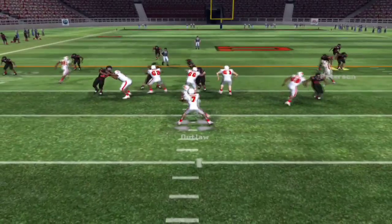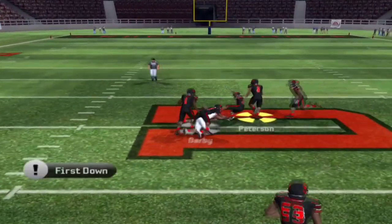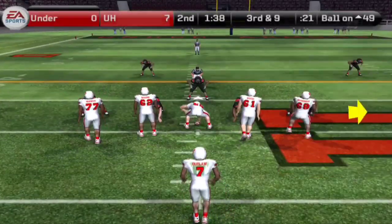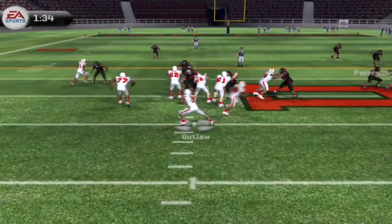Under Armour Highlight — the black team. Two minutes and 20 seconds here for the white team. Outlaw with a pass up the middle, almost intercepted, but Darby stays with it. What a concentration grab there to move the chains.